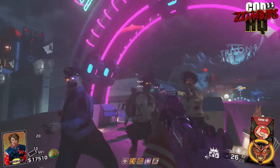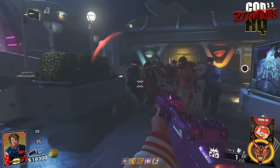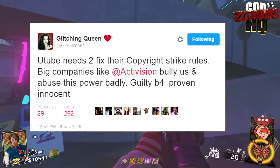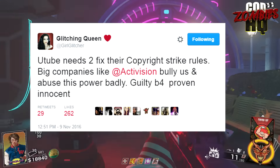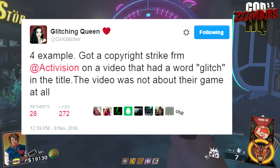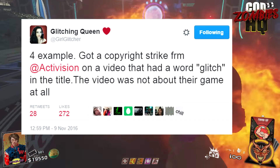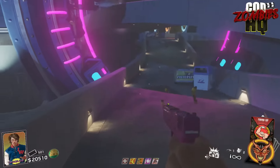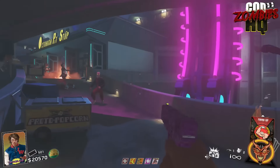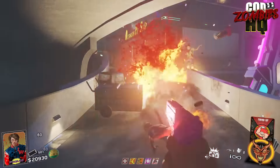Moving on to our second story. This is something that is pervasive throughout the YouTube community, specifically here in Zombies as well. Articulating that issue is a huge Zombies YouTuber named Glitching Queen on Twitter, where she said: 'YouTube needs to fix their copyright rules. Big companies like Activision bully us and abuse this power badly. Guilty before proven innocent. For example, I got a copyright strike from Activision on a video that had the word glitch in the title — and the video was not about their game at all.' This is something I've seen from other Zombies YouTubers as well, where Activision seems to be targeting videos that fall under fair use regulations — essentially maliciously copyrighting content they do not own the rights to.